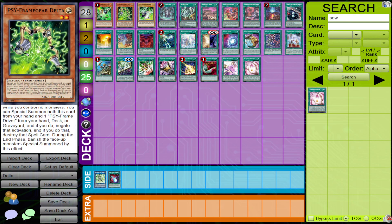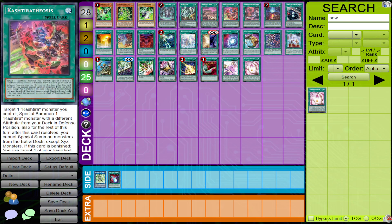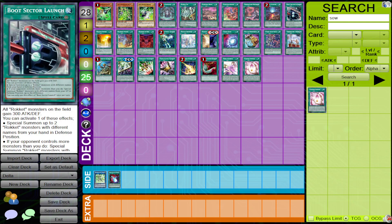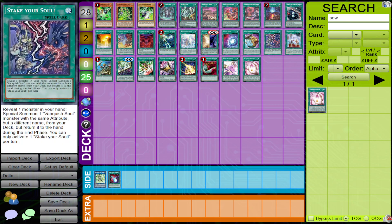So why am I bringing up Delta and why am I bringing it up now? If you look at the current format, the more popular decks are Runic Variants, Kashtira, Sprite, Dragon Link to some extent, and Vanquish Soul to some extent. And we have a few rogue ones climbing up that are probably going to be popular because they're a really good choice for nationals.